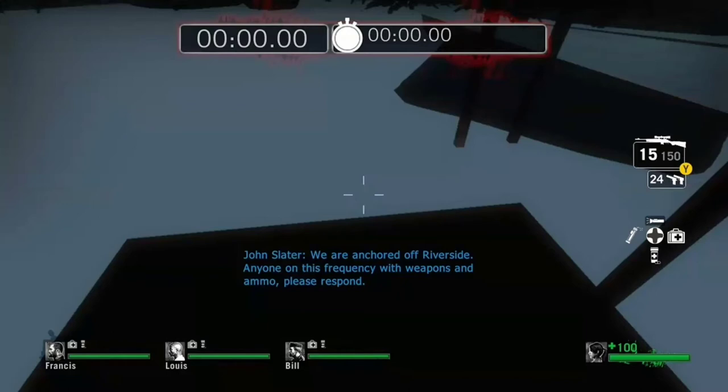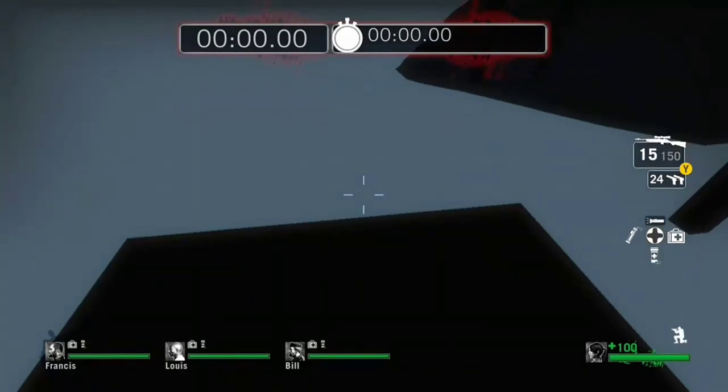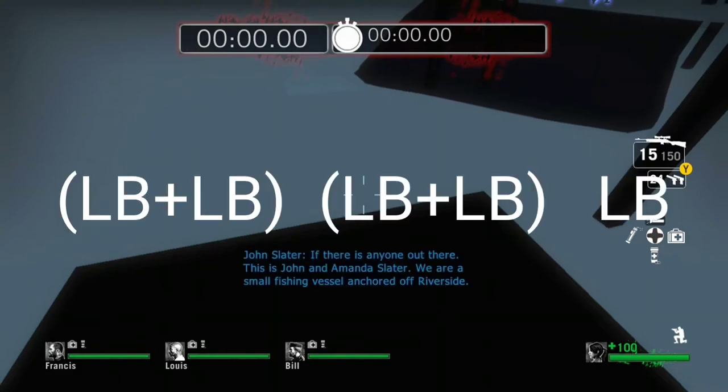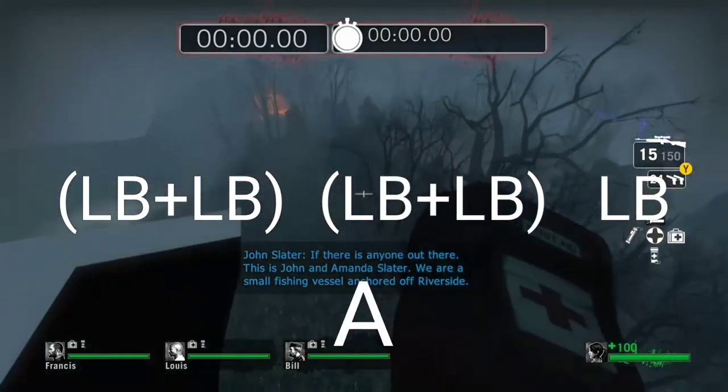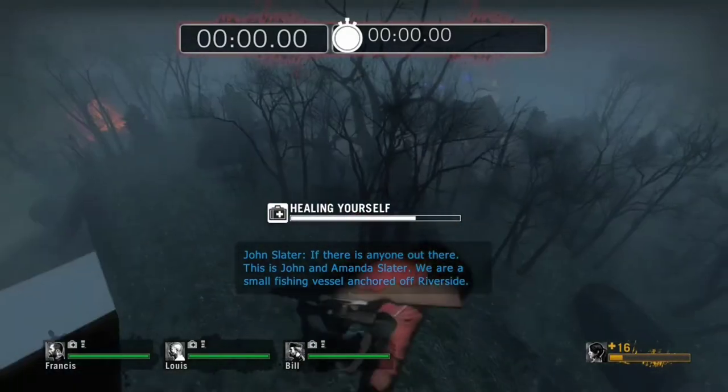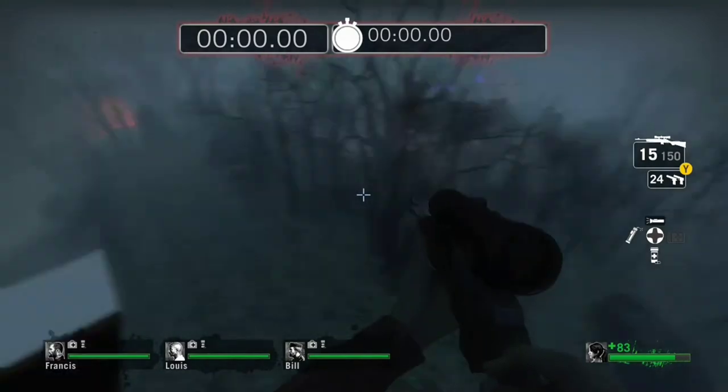Now all you gotta do is stay crouched and pay attention to the right side of the leg of the bot. It's gonna go up a bit, then go back down — then LB, LB, LB, LB, LB — then press A, and it should just look like this.